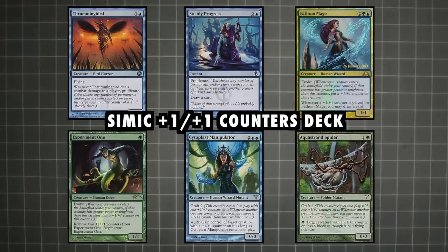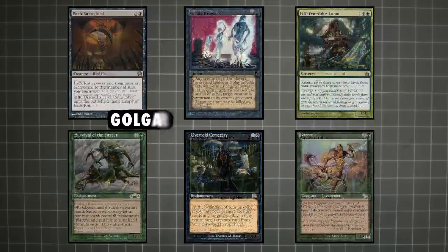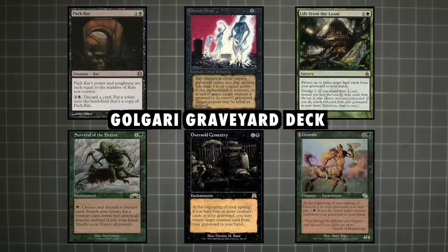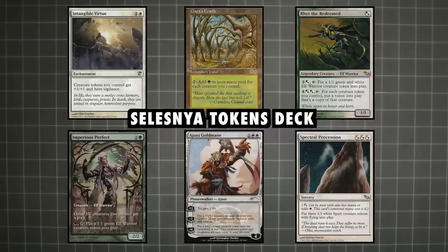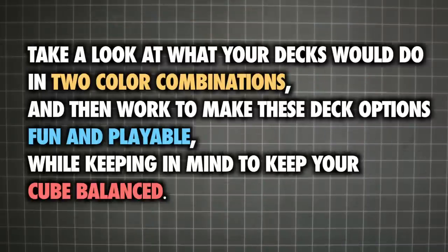For example, you might decide that because you like the evolve and graft mechanics, Simic decks from your cube should be based around plus one, plus one counters. For Golgari, perhaps you decide to go for cards that cause shenanigans in the graveyard, and perhaps Selesnya is where you decide to have a token based strategy. Take a look at what your decks would do in two color combinations, and then work to make these deck options fun and playable, while keeping in mind to keep your cube balanced. One of the best ways to visualize this is to lay out the cards in each two color combination as a curve, to give you a rough idea of what that deck for the two color combination may look like.